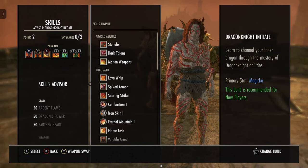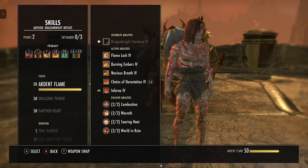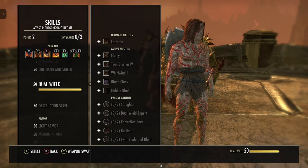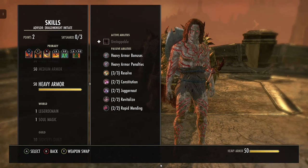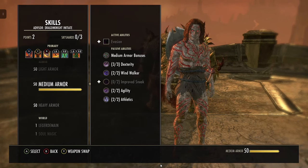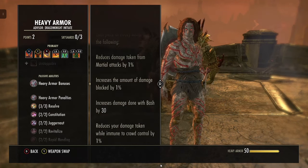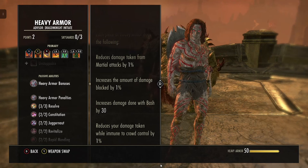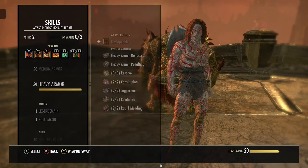Make sure you have all your passives in your class tree, all your passives in one-handed and shield, and all your passives in heavy armor. You don't need light or medium unless you're running one piece of medium. Going all heavy increases your bash damage by 30% — every piece you put on gives you more health and more bash damage.